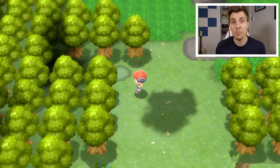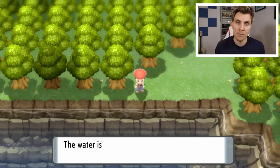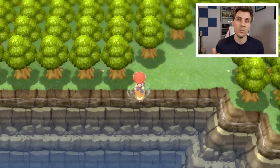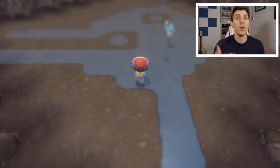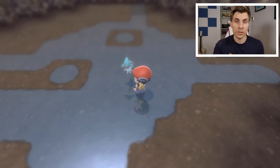Once you're inside the temple, you can encounter Azelf and then capture it. You can save in front of Azelf if you want to, in case the encounter goes wrong, and then you can reset the game rather than having to beat the Elite Four again to respawn Azelf.